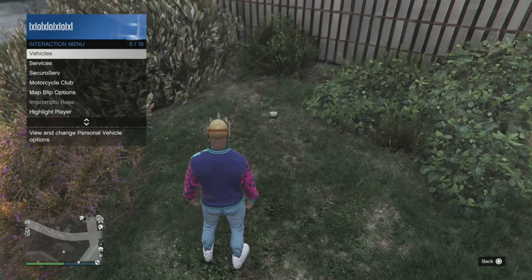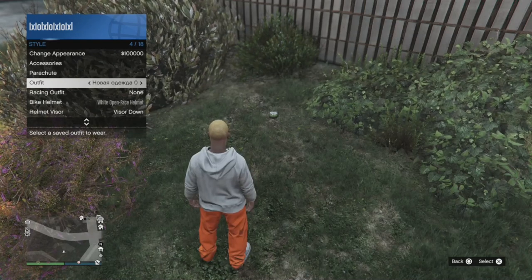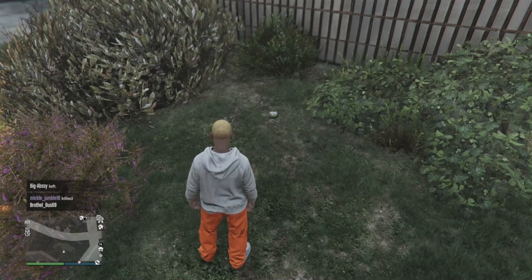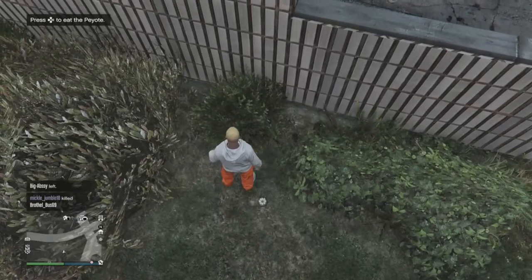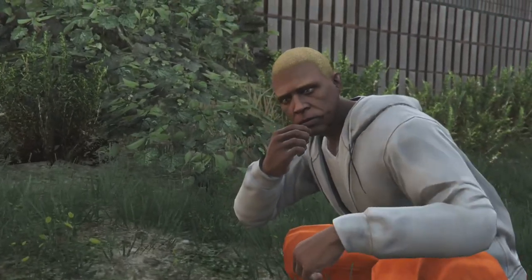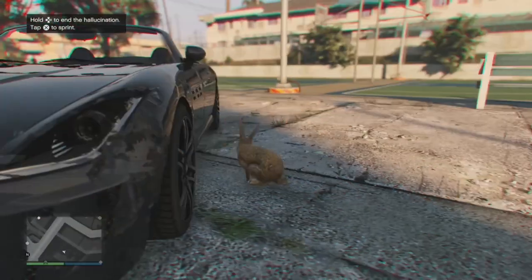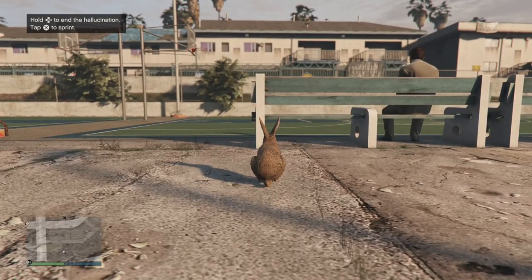Once you have the spawn location set to last location, go to style and change your outfit. What that will do is give you an orange loading circle on the bottom right. Once that is done, that's a game save. Now you need to go up to the peyote plant and simply push right on the d-pad to eat it. When you do eat it, you guys will become a bunny, or you might become a different animal — that's completely okay. Once you are the animal, just walk about two steps, then hold right on the d-pad and you guys will spawn back as your character. When you do spawn back, you will be given 5,000 RP.